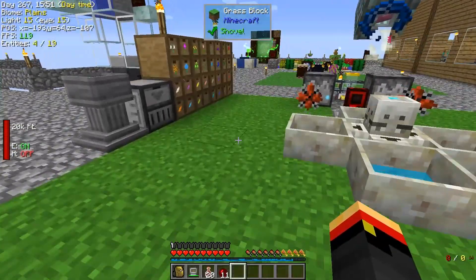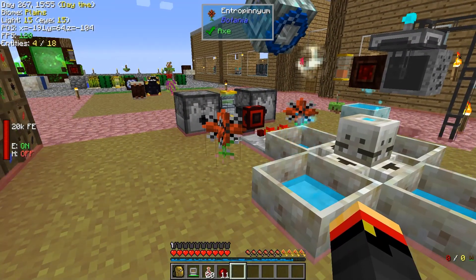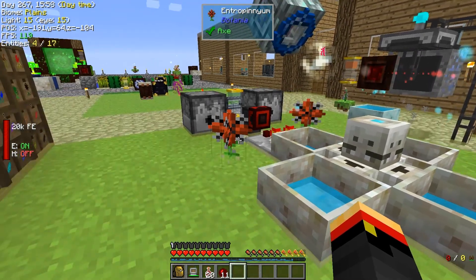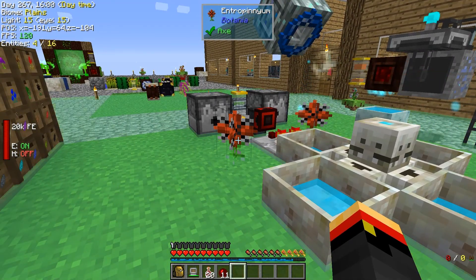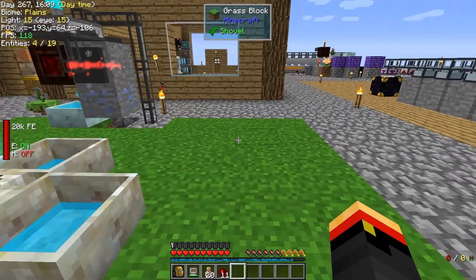We have overhauled the mana setup. There are no more endo flames over here — got rid of all of those. We're using the two entropeniums. I did run out of gunpowder, so they're not running right now, but I did get some more gunpowder in the meantime. I'll show you how that works in just a minute.